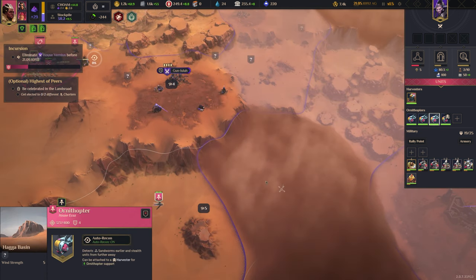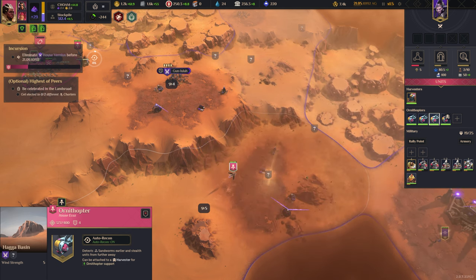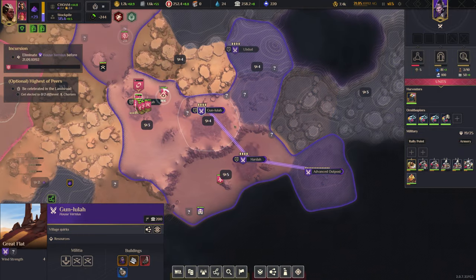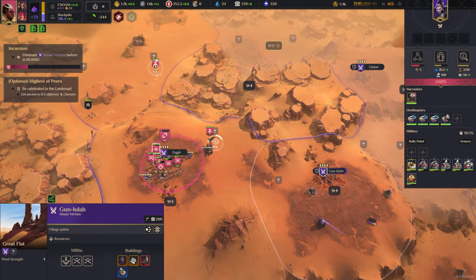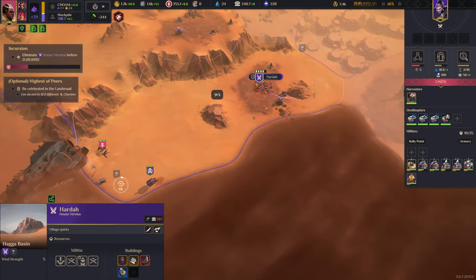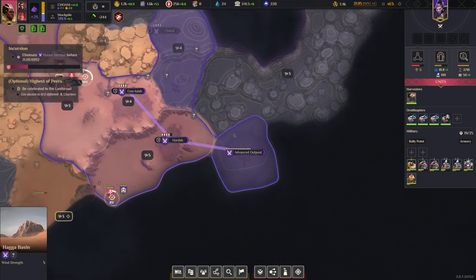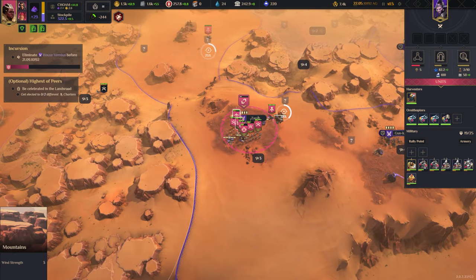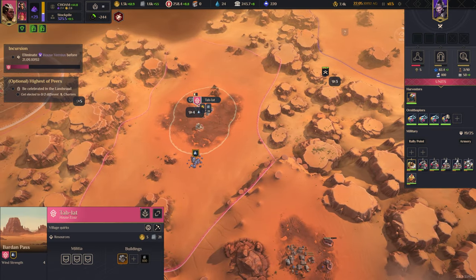This is the base we actually want to capture. We liberate Gunh Lula and then capture this base. It's also a spice base which is great, and it opens up the advanced outpost for us as well, which is awesome.